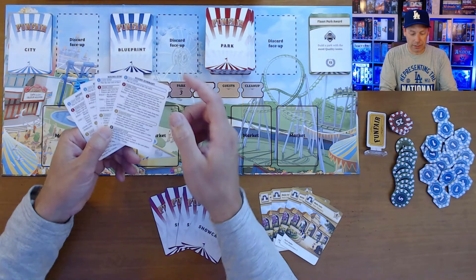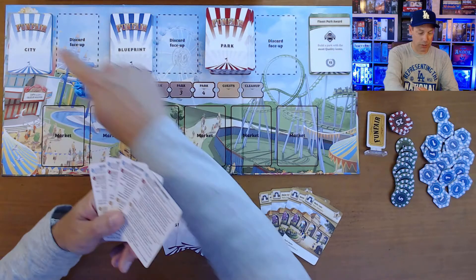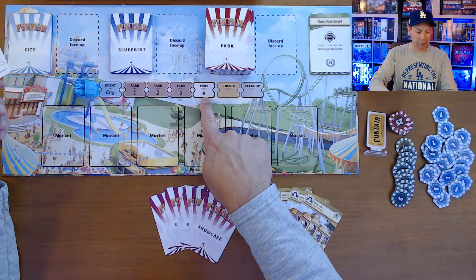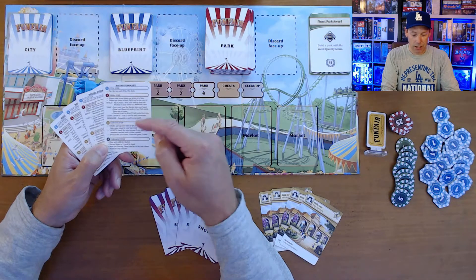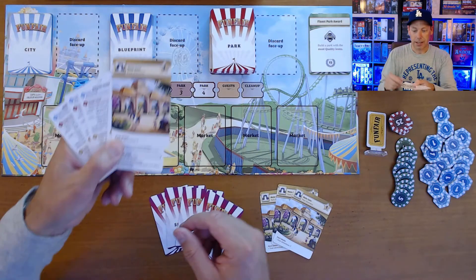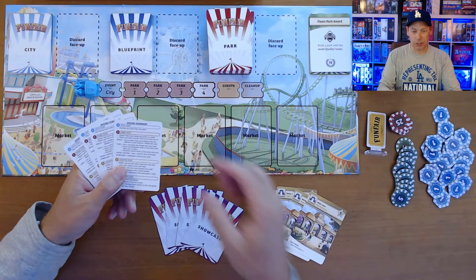The player aid shows the sequence of steps: the city step, the park steps — you do three unless you've already built your showcase, which gives you a fourth step each round — and then the guest step, where you look at the stars you've earned in your park. Stars are in the upper right-hand corner. The gate earns you one star, and all the other park attractions and upgrades earn more stars.